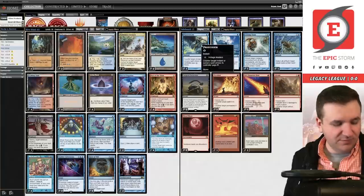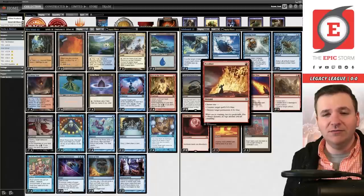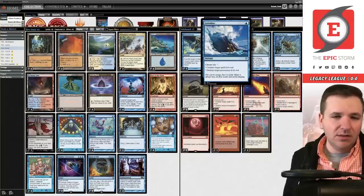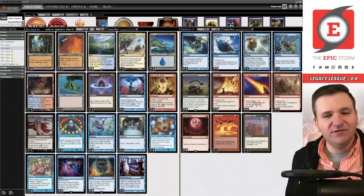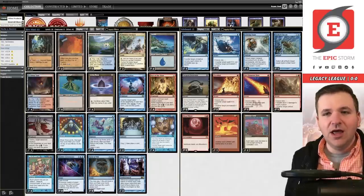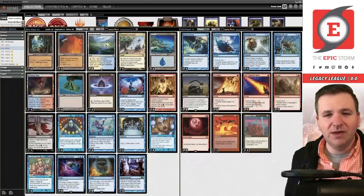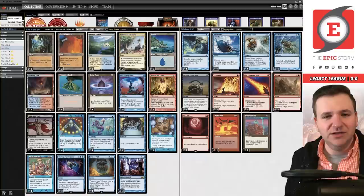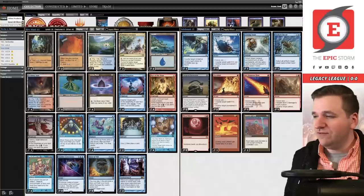This deck is really sweet. In the sideboard we have Fluster Storm, Hydroblast, Echoing Truth — a lot of blast effects in general, three red and one blue. I think I would like to see something else in the sideboard, like Ley Lines — maybe three white and three black — picking up from a deck like Living End in Modern. I find a lot of these sideboard cards end up being a little lackluster: Abrade, Birchannel's Recall, Meltdown — these cards are all fine but you don't need so many of them.